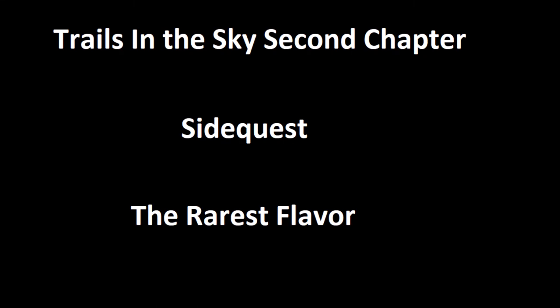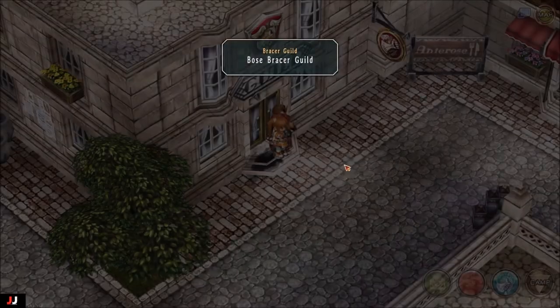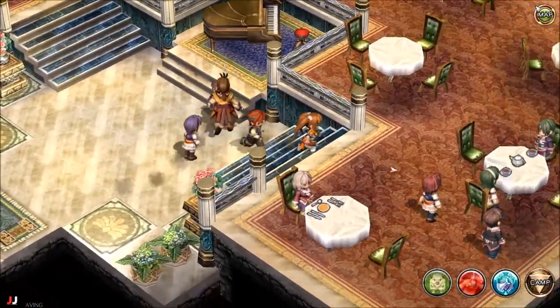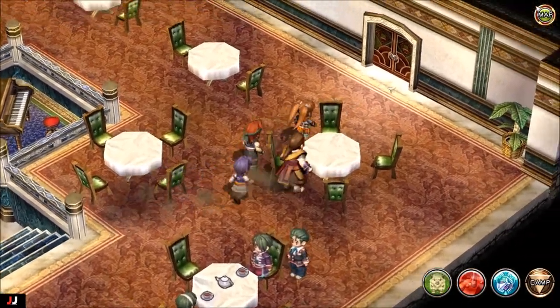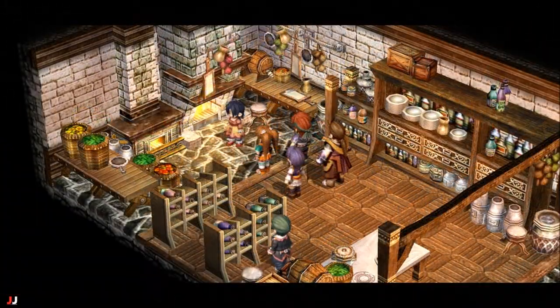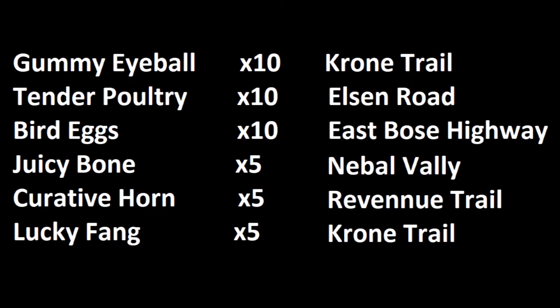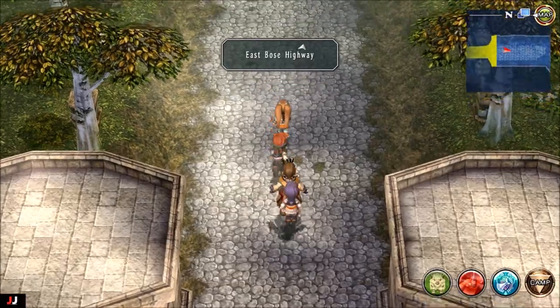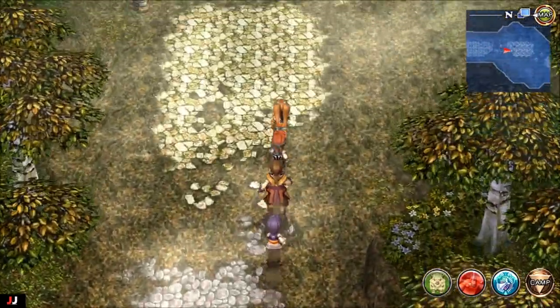Welcome to my Trails in the Sky Second Chapter side quest guide for 'The Rarest Flavor.' When you get the quest, go to the building beside the Bracer Guild and talk to the chef. She'll give you a list of ingredients that you need. Here's the ingredients list, and here's a map for all the locations of the ingredients.